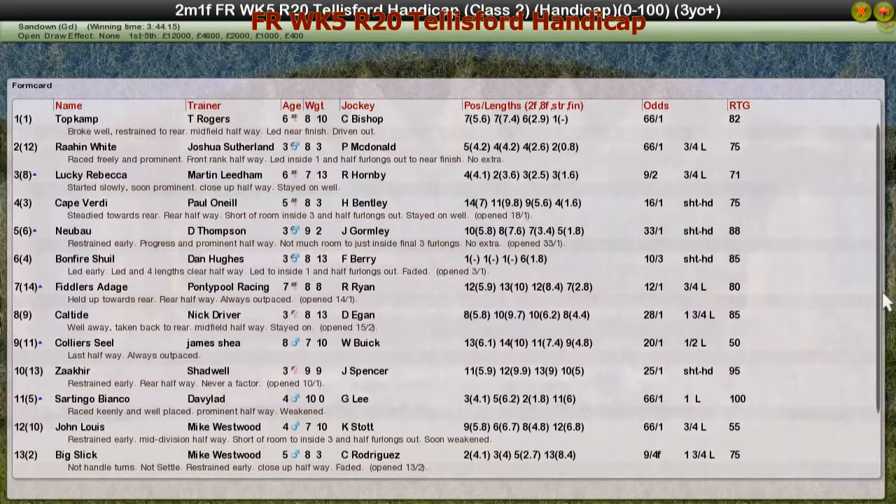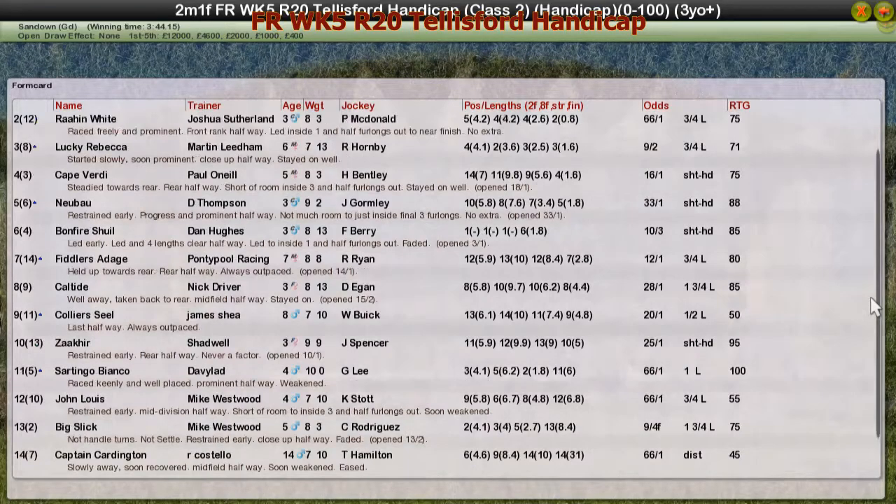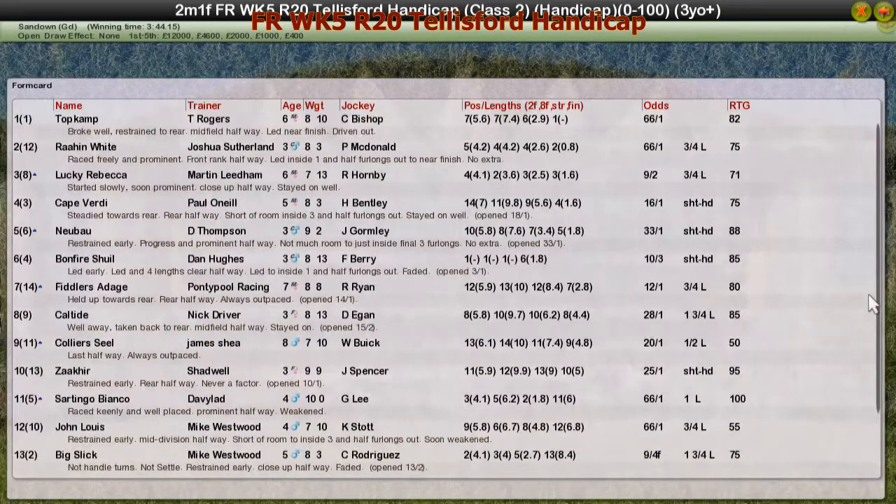Bonfire Schill, the favourite for Dan Hughes — he looked like he had it but got very tired towards the end. Captain Coddington, Big Slick, John Louie — they never got into the race. Quite disappointed with John Louie's race; he had a perfect position and I really thought he was going to run on strongly. Didn't happen today. But the winner is Top Kump, and he wins with authority.